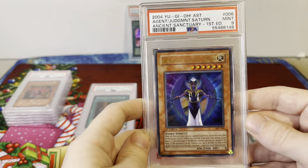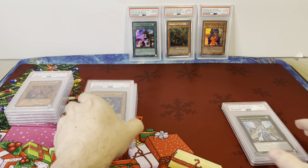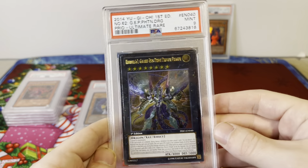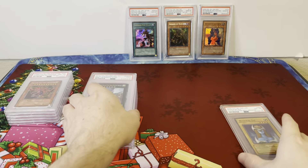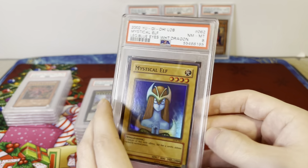Agent of Judgment Saturn, PSA 9. Agent of Sanctuary, Ultra Rare. Number 62, Ultimate Rare, PSA 9. Original 2002 Mystical Elf — again, not a reprint.